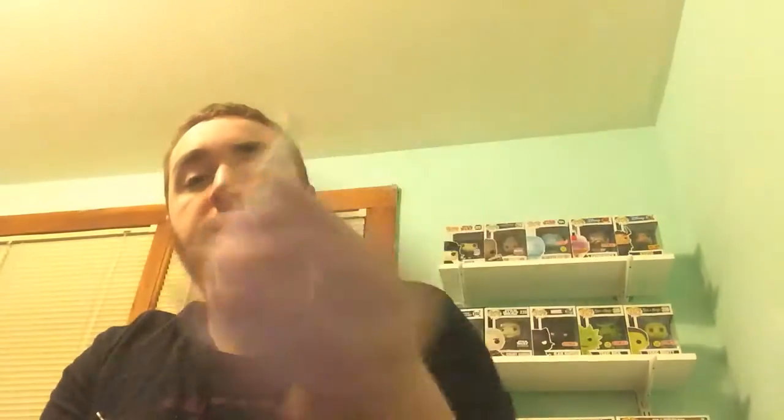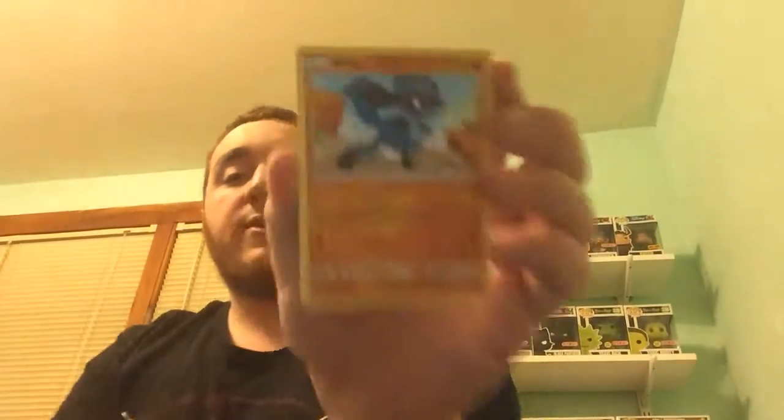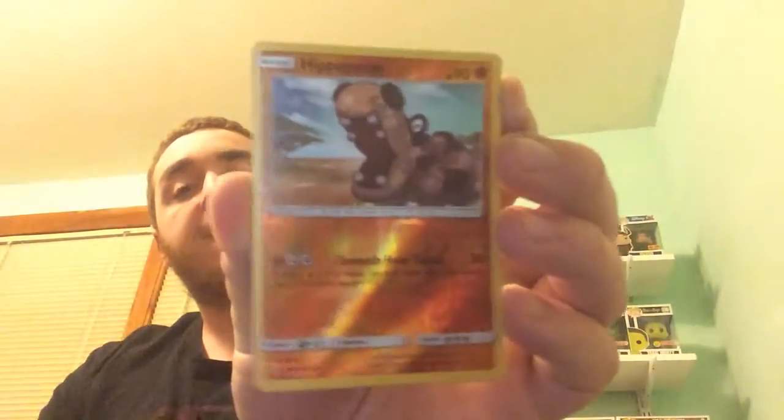We got a Fire-type Energy, a Fire Memory, a Bronzong, a Cosmoem, a Gible, a Riolu, a Buizel, a Drifloon, a Yanma — I've received this card from this set before — a Hippopotas for the Reverse Holo, and as our regular Holo Rare, we got a Bastiodon. You can see it's a Holo card — so that was pretty good.